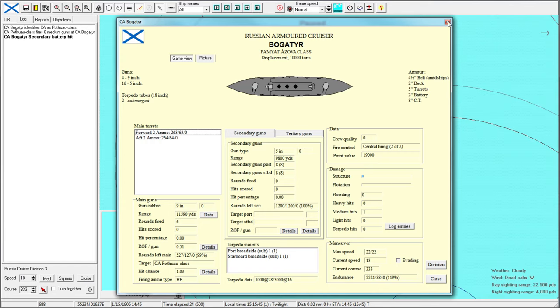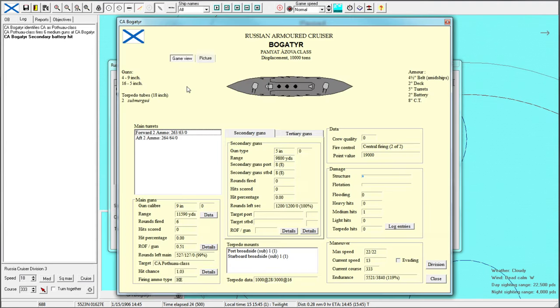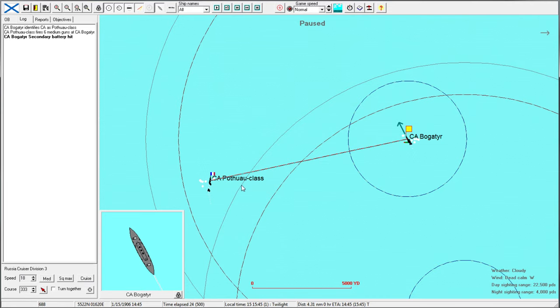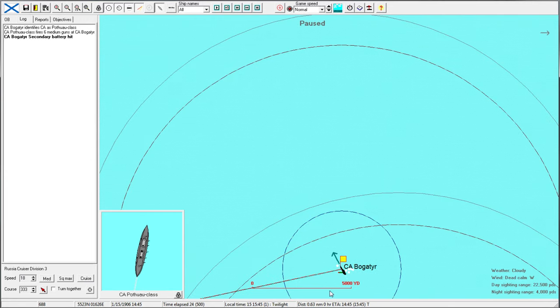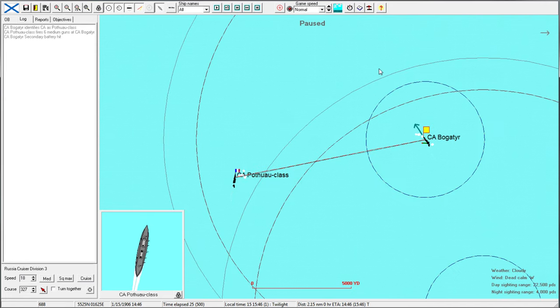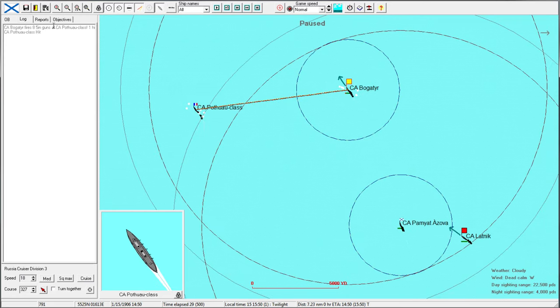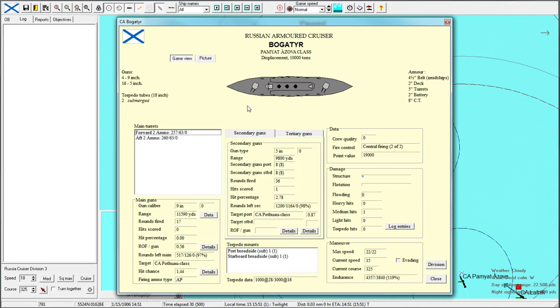They only have slightly better armor, so I would give us the edge here. We want to try to get in range of our 5-inch guns as well. At 9,800 yards, we're just about at 9,100 yards, so we have to close a little more to bring those guns to bear. Our 5-inch guns are now firing — eight per side. That is pretty crazy, a lot for a heavy cruiser — a very sizable armament.